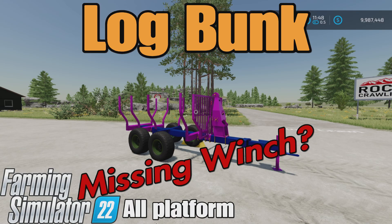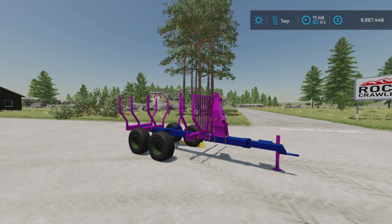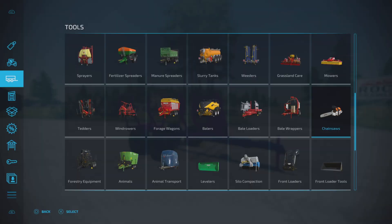Loony Farm Guy here, and this is Log Bunk by the ABP Modding team on Farming Simulator 22. It's for all platforms — PC, Mac, and console. I'm on PS5 here on the Rock Crawl map. This is an interesting little trailer for reasons I will explain in a moment. 1.23 megabytes download, three slots on console.